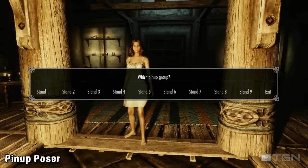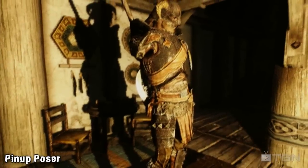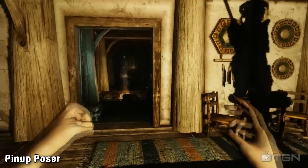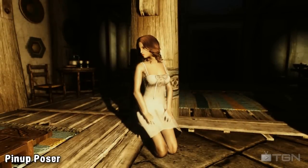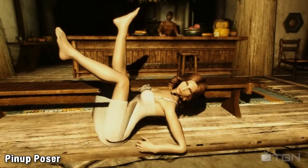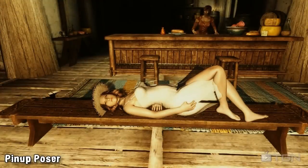Next up we have the Pinup Poser, a mod that allows you to either use spells or equips to force NPCs or your own character into a variety of different poses. The poses include standing, sitting, kneeling or lying down, and there's over a hundred to choose from. It can be a little tricky to set up. The process includes either using rings or spells to assign a specific pose, and then using another ring or spell to actually do the pose.